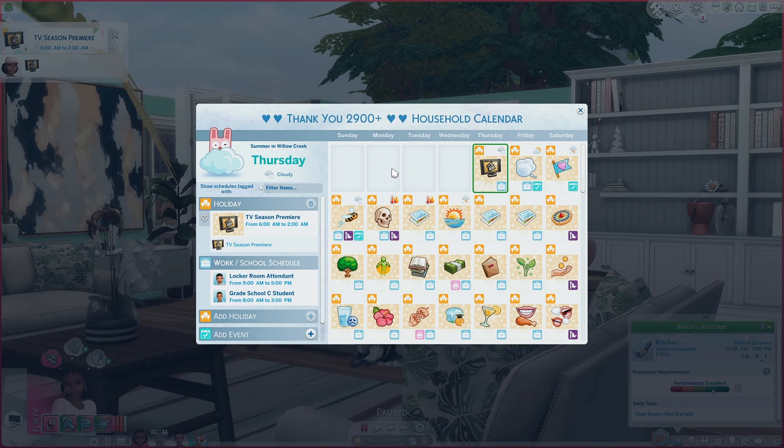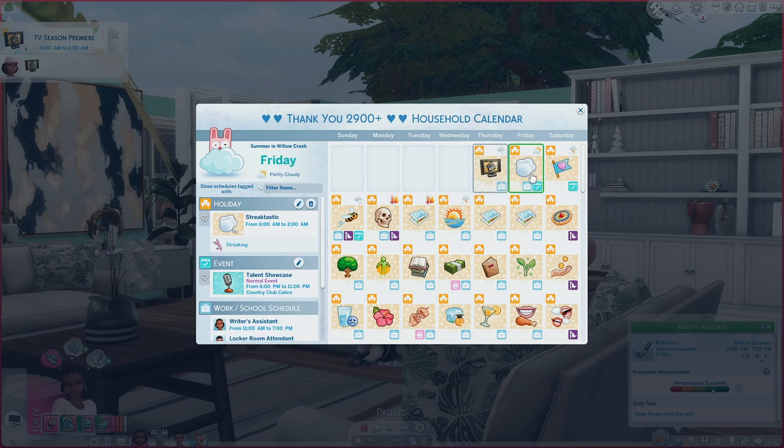Let's start off with the first day: TV season premiere — usually it's like Housewives of Sim City or something like that. The second day is Streak-tastic, where your sims just go out and streak. If you have mods such as the ones by Sacrificial, there is actually a custom tradition that allows you to have a day called the Purge, where you can go around and kill any sim you want.